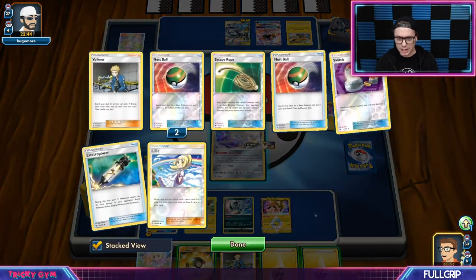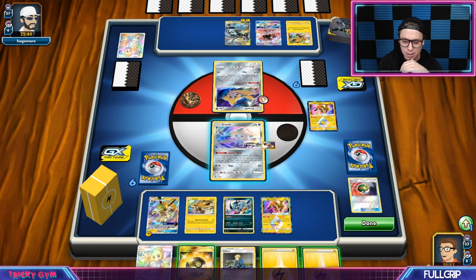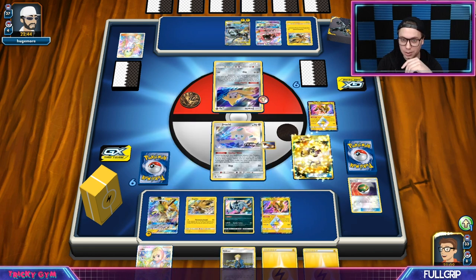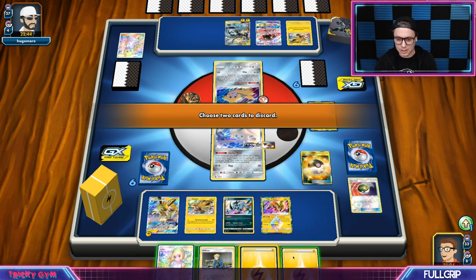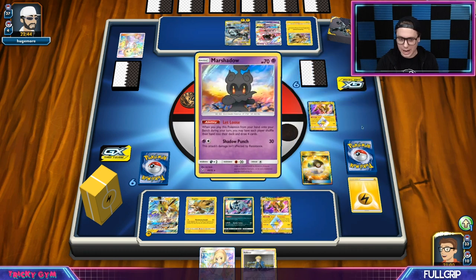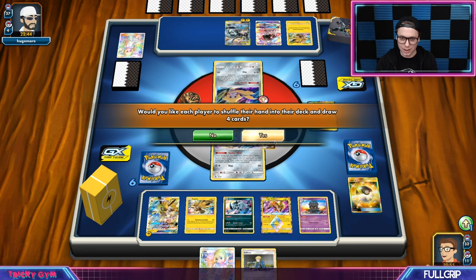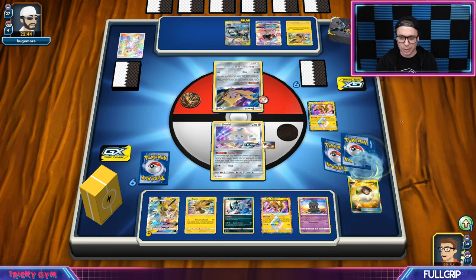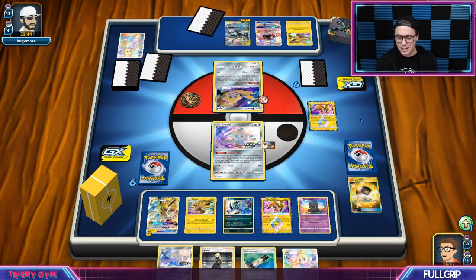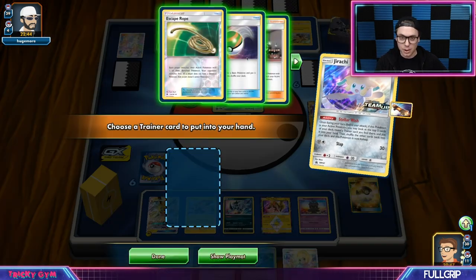We could Ultra Ball away two Lightning, get them both into play with Tapu Koko Prism Star. Let loose on my opponent would be pretty good since we're knocking out their only Jirachi as well — that just seems strong. I'll use Stellar Wish after the let loose. I'm kind of hoping to just hit a Lightning Energy here, though — discarding both, I can get them both back with Tapu Koko Prism Star. Didn't hit a Lightning back, but that's fine. I am prepared to use the Tapu Koko instead. I've got Escape Rope and Guzma.